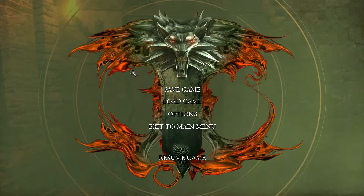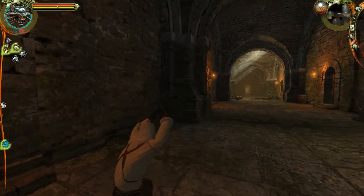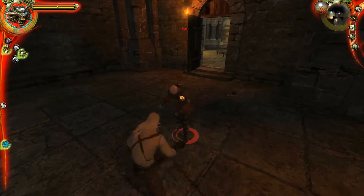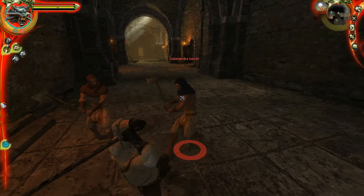Hello everyone and welcome back to Some Dude Plays The Witcher. This is Part Three, just after we went to the Witcher stronghold of Kaer Morhen and took out that mage Savala, who was controlling the Frightener. As we left off, we just continue on and go get specific items for a potion for Triss. On the upper floor we come in right away and there are enemies, and they go down pretty easily.